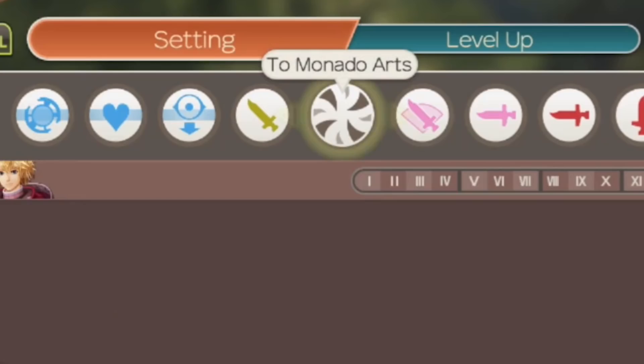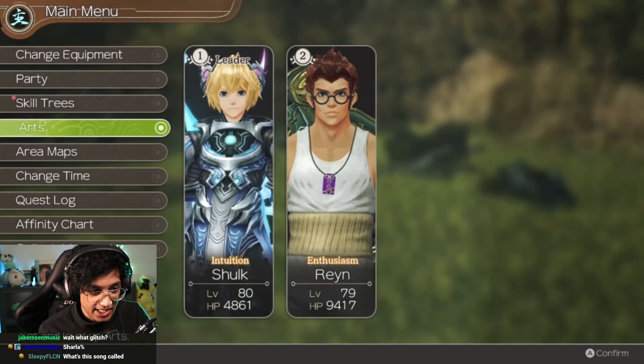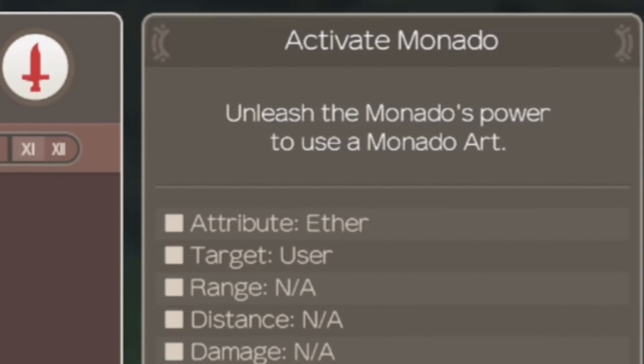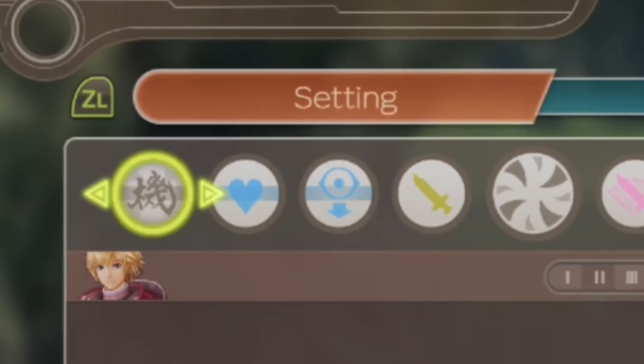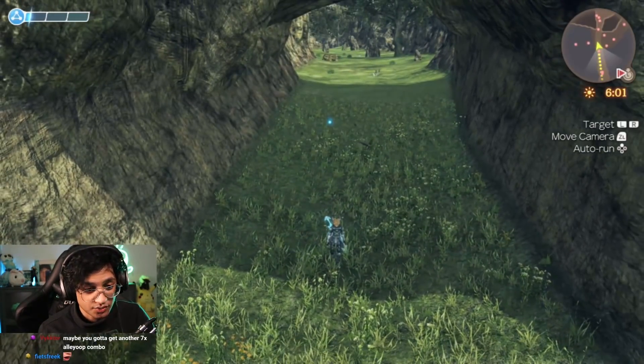Mechanically, you want to head into this menu and hold up or down. If you see nothing on the right here, don't worry — that's what you'll see most of the time. Now if you see something, you can head on over to whatever ability you want to replace with it. Press up or down and then apply that new ability to that slot.